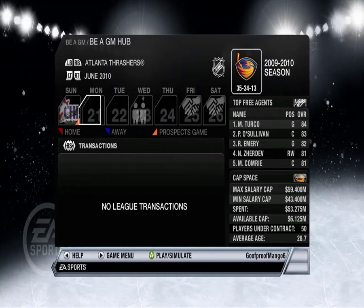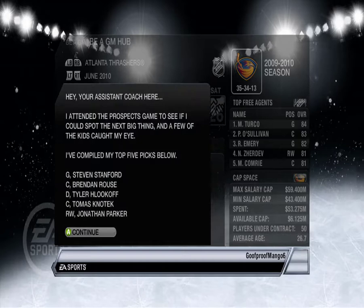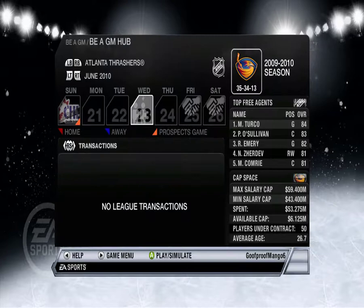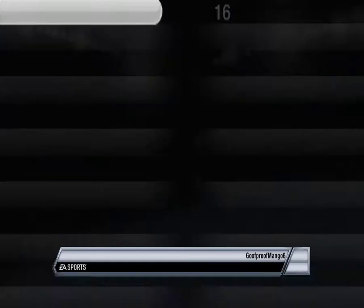The draft — I have a full plate as GM, sure do. Top five picks: Steven Stanford, Bren — who are all these people? Tyler H.Lookoff — isn't that like an Excel function or something?